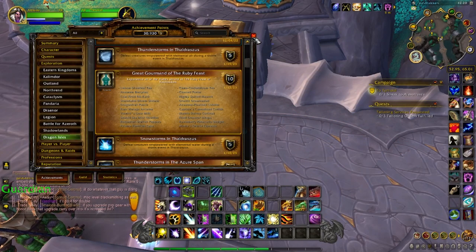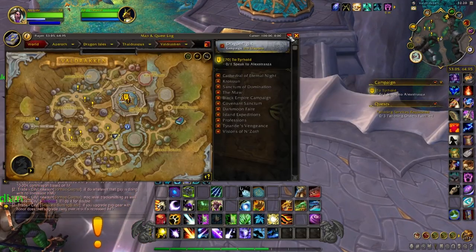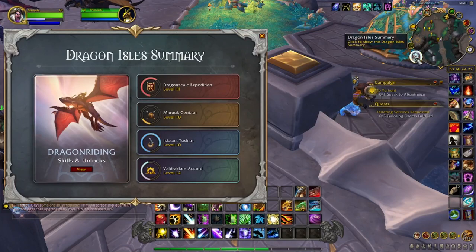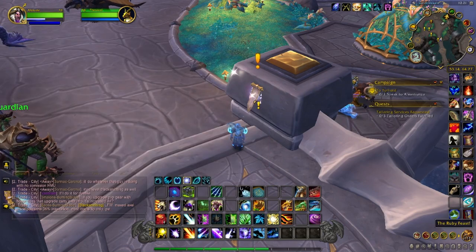So I'm going to show you how to start this. The intro quest will be all around Valdraken, in the city of Valdraken. You'll notice these posters all around town, and these posters will not show up unless you are Renown 10 with Valdraken Accord. I tested this — you've got to be Renown 10 at least with Valdraken to even see the starter quest.